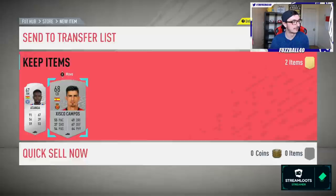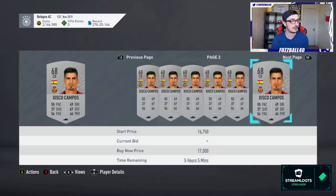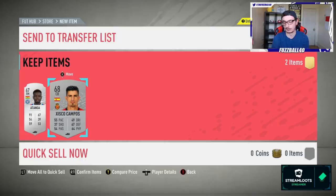Another absolutely sensational pull: Cisco Campos from Maiorca - an actually brilliant pull. I've got both centre backs now which is superb, saving me between the two of them about 24-25,000 coins. Campos is 10,000 at the moment and the other was a bit more expensive. In terms of Maiorca, I need to complete that sooner rather than later and I think I've now got six players - just need a couple of full backs.